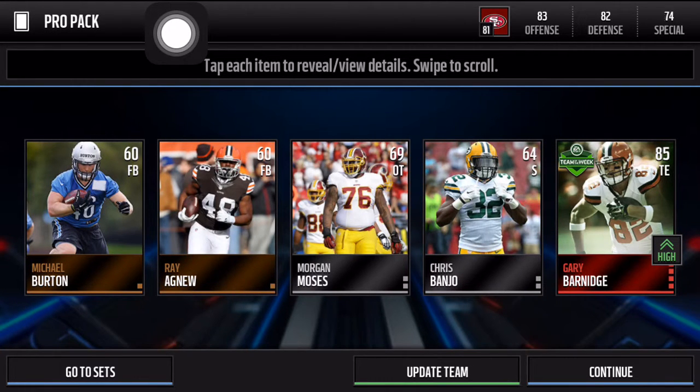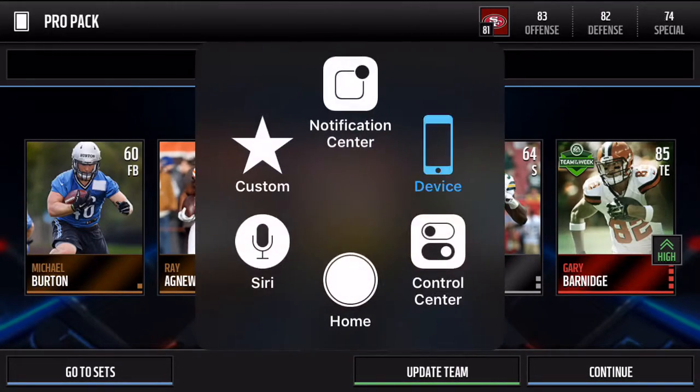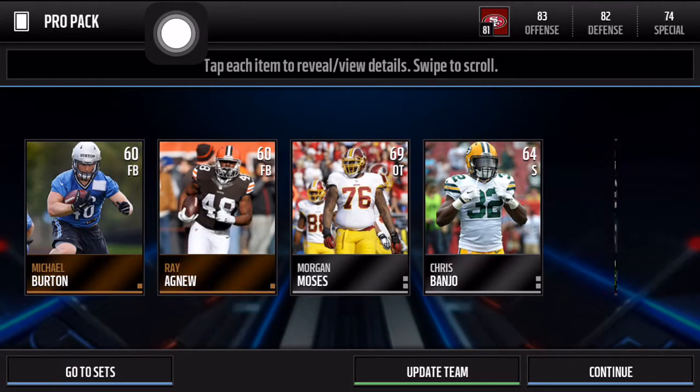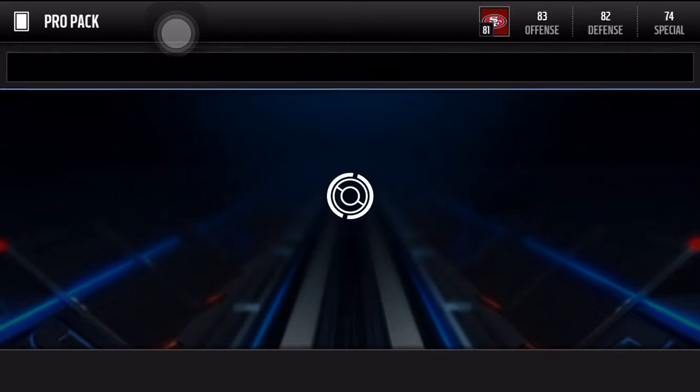We got Gary Barnage — let me check out his stats. 85 overall elite tight end Gary Barnage: 88 speed, 57 pass block, 82 run block, 86 catch, 92 acceleration. That's not a bad pull — he may be able to stay on the squad. We'll go to the next pack.